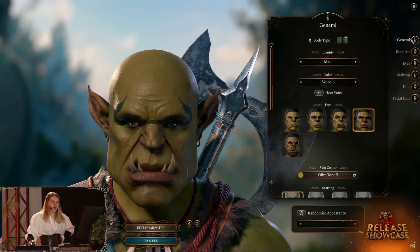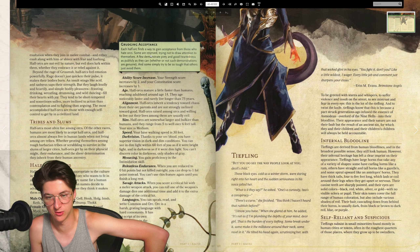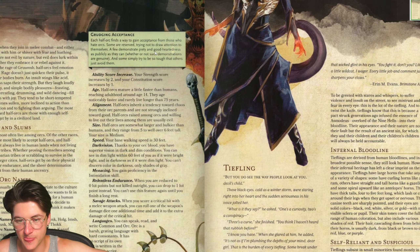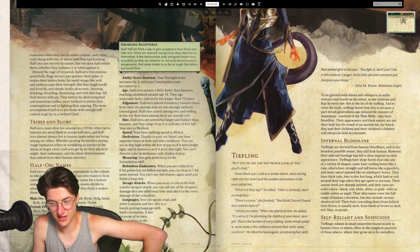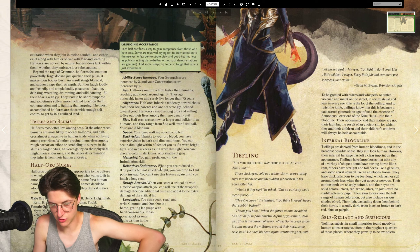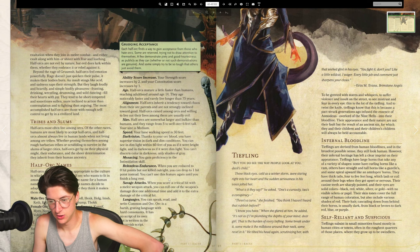Half-Orcs are another new one in Baldur's Gate 3 for full release - we've not played them in early access, so it could be interesting. Each half-orc finds a way to gain acceptance from those who hate orcs - some are reserved, some demonstrate piety and good-heartedness publicly. Strength is increased by two, constitution by one. Half-orcs mature faster than humans, reaching adulthood around age 14, and rarely live longer than 75 years. They gain proficiency in the intimidation skill, have darkvision, and crucially: when you're reduced to zero hit points but not killed outright, you can drop to one hit point instead. So if you go down to zero, you come back up to one.